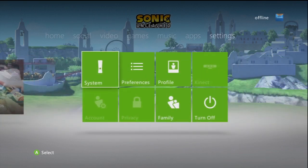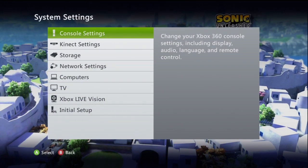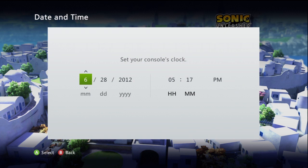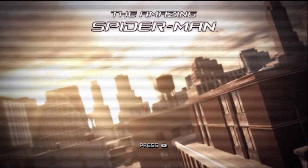Then on the Xbox from your dashboard you want to go to your system settings, console settings, go to the clock and you want to change your date and time. Once you're there you want to change the date to any day in December — the day does not matter — and make sure it's also the year 2012. After that while your system is still offline go ahead and start the game back up.